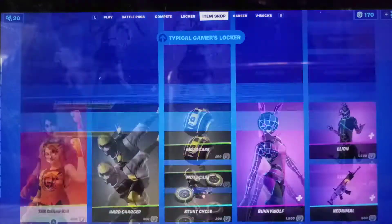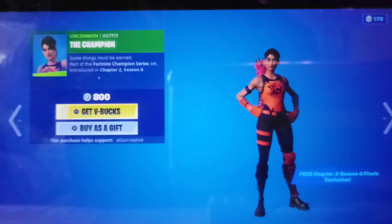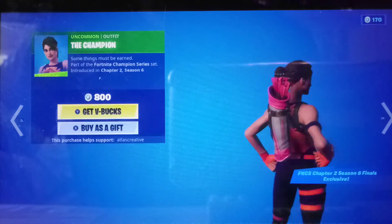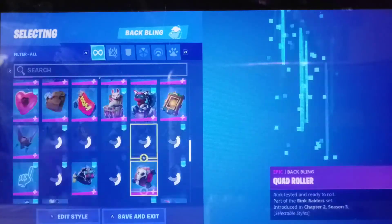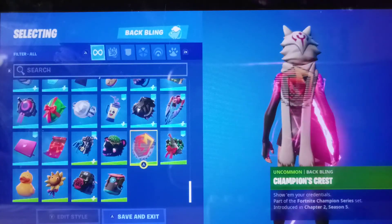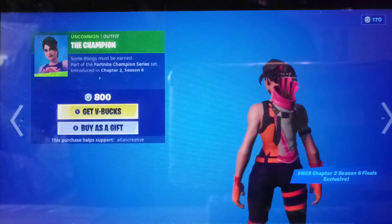Rainbow Rodeo — wasn't this used before in the locker bundle? You get it all separate. The Champion's Crest, limited time exclusive. Once this leaves, you pretty much never get it again — it's just like this backbling I have. I have the Champion's Crest backbling, so if you get this and the backbling, you're very lucky.